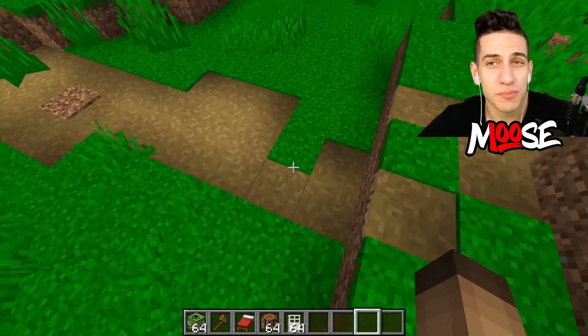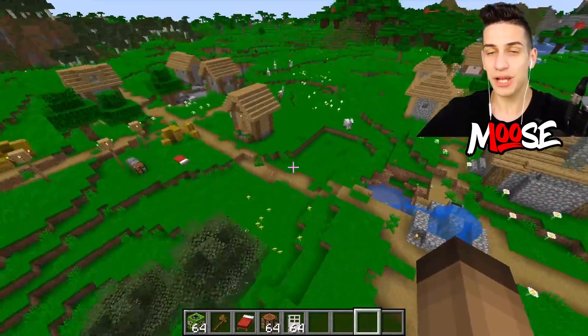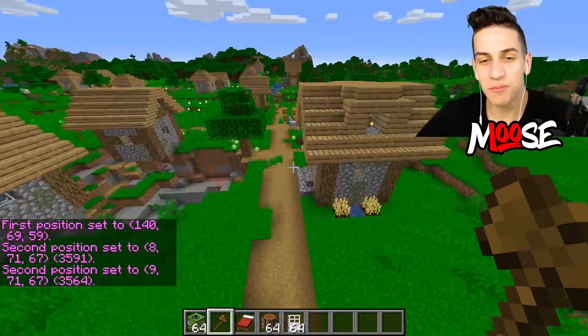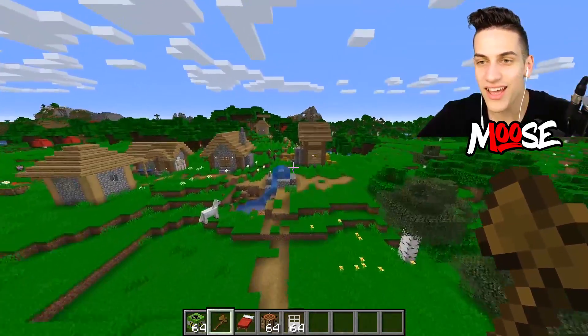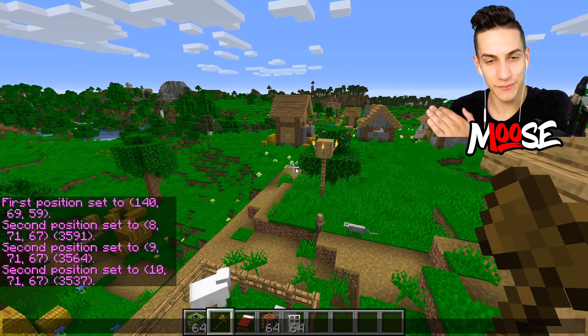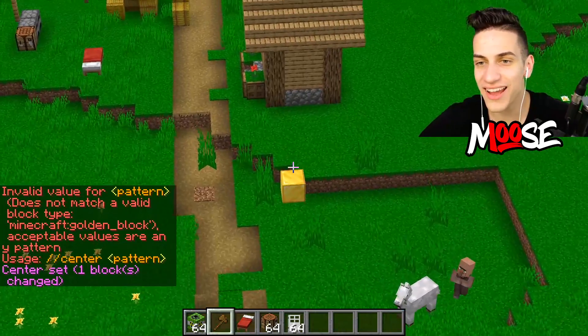There's a pretty big chance that my computer might break by doing this, but we're going to find out what the aftermath is going to be. This is a pretty big village. Let's see how many blocks it's covering so far. That's the first point, and then the second point is right here, so that is a total of 130 blocks long. And the center is right there.